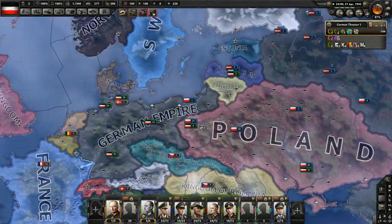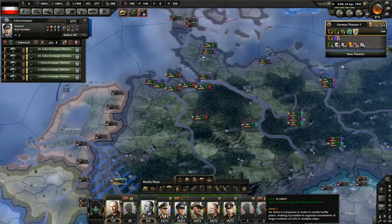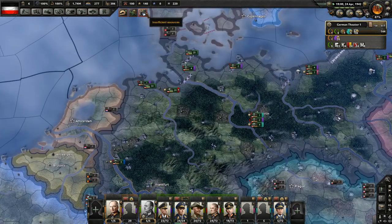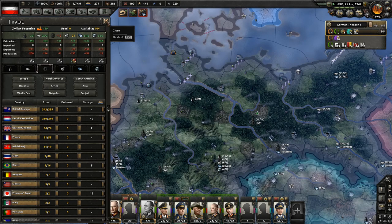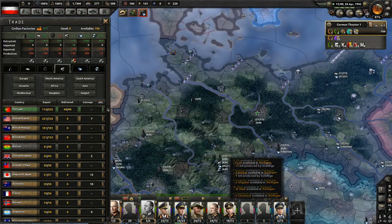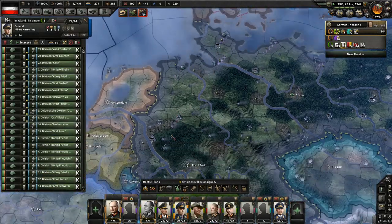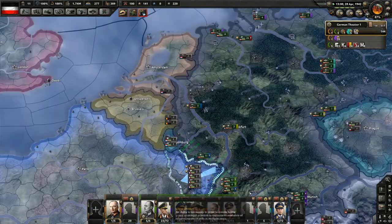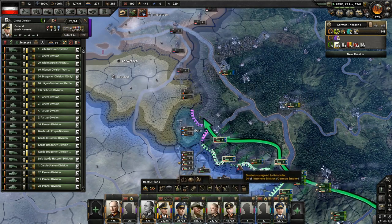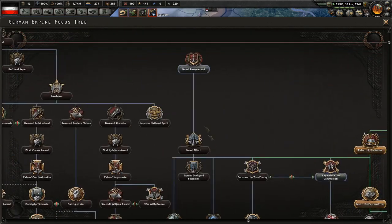Maybe they'll be fine. If the game would stop telling me we're running low on resources, that'd be nice - in terms of tungsten. Let's cut back and only import what we need. Rommel, that's what we're going to do - I know what I'm about. Rommel goes there, naval air effort.